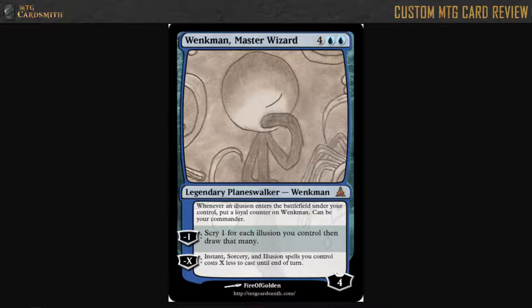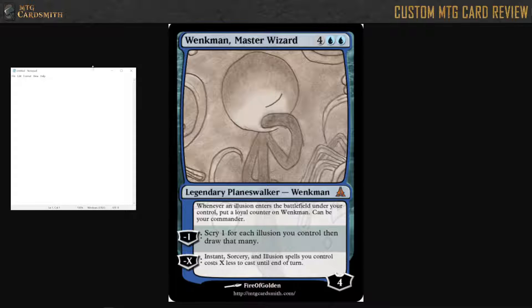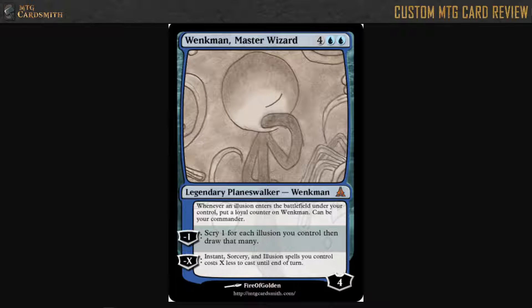This is another Planeswalker who is a little pencil drawing. And here we have Winkman. Winkman sounds like the guy at your office that nobody likes — 'shut up, Winkman.' He's the guy who says 'that's what your mom said' and everybody's like 'shut up, Winkman.' But this Winkman is a Master Wizard. Another six mana Planeswalker, four loyalty.